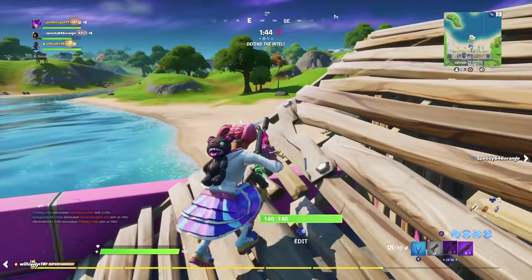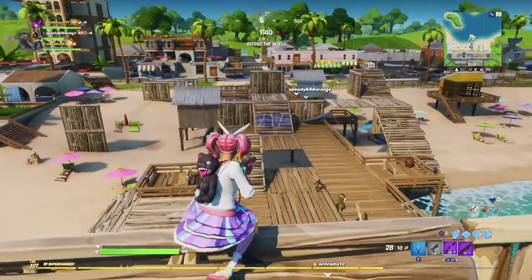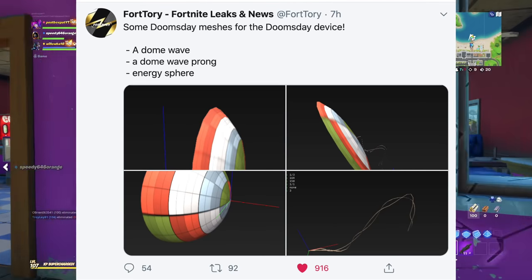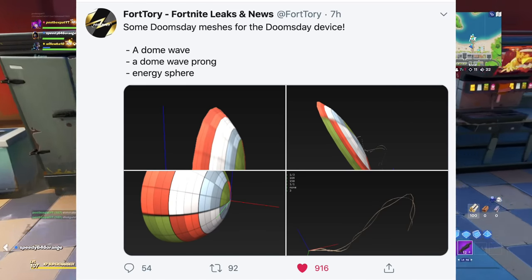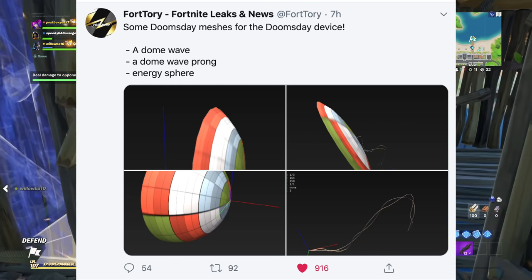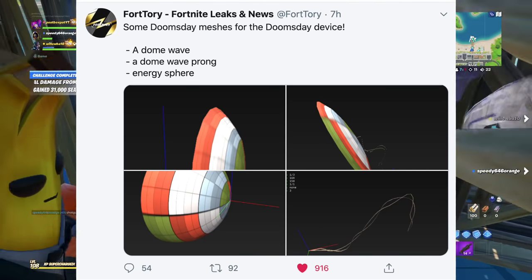We've also got some more files regarding the doomsday meshes — this one is pretty cool. You can see it on screen right now. This is potentially what the doomsday mesh could look like: we've got a dome wave, a dome wave prong, and an energy Sophia. This is probably mainly for the one we already see in the background of Midas's lobby, but it's a nice and exciting piece of news.